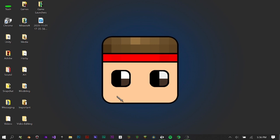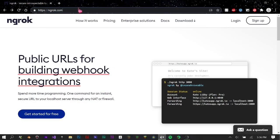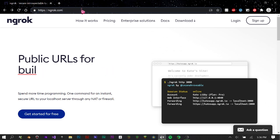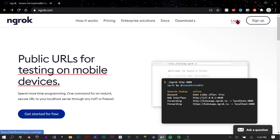Step one is to go to this website — I'll put it in the description if you don't want to type it in. It's called ngrok.com. I'm going to copy that for later. What you're going to do is sign up, but I already have an account.